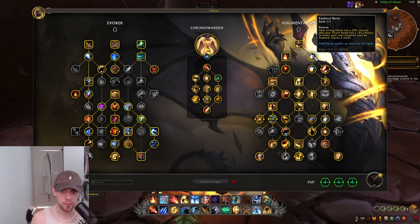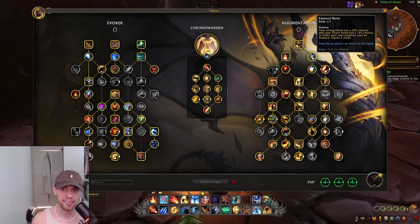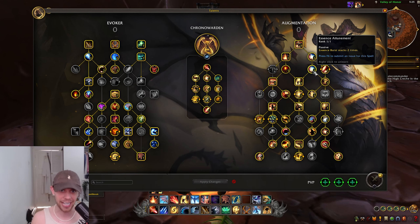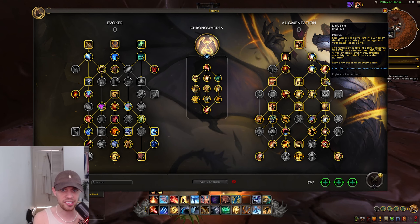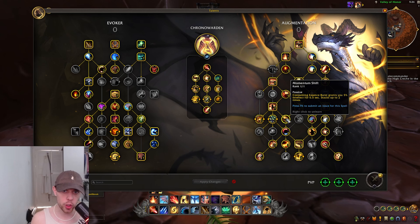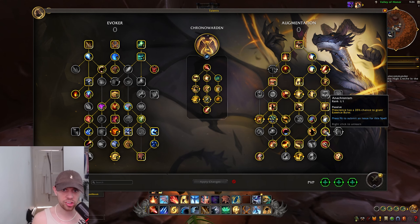This is the free Eruption I was speaking about — Essence Burst and Essence Attunement. Your Living Flame, also known as Chrono Flame, has a 20% chance, and your Azure Strike has a 15% chance to make your next Eruption cost no Essence at all. That can stack twice via Essence Attunement. We have the Defy Fate talent, which is really interesting — fatal attacks are diverted into a nearby timeline, preventing the damage and your death. The release of temporal energies restores health to you and nearby allies. It's basically a get out of jail free card, but can only happen every six minutes. When flying with Breath of Eons, damage you're taking is instead staggered for a few seconds. And when you consume Essence Burst, we have Momentum Shift, granting more Intellect that can stack as well. Prescience also has a chance to give Essence Burst.